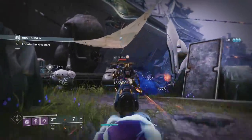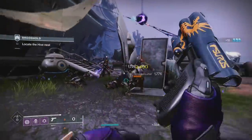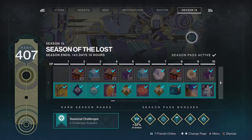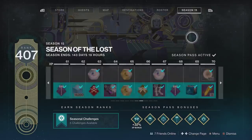There are currently many sources for Bright Dust, but most of them can only be obtained once. These are all going to be the best bang for your buck as long as you haven't done them before. You can get a lot from the season pass every 10 levels, starting with 200 at rank 9 and going up to 2000 at rank 100.